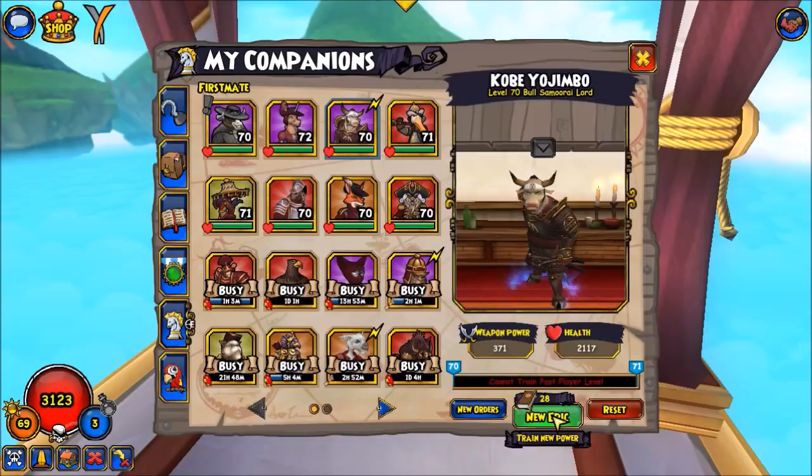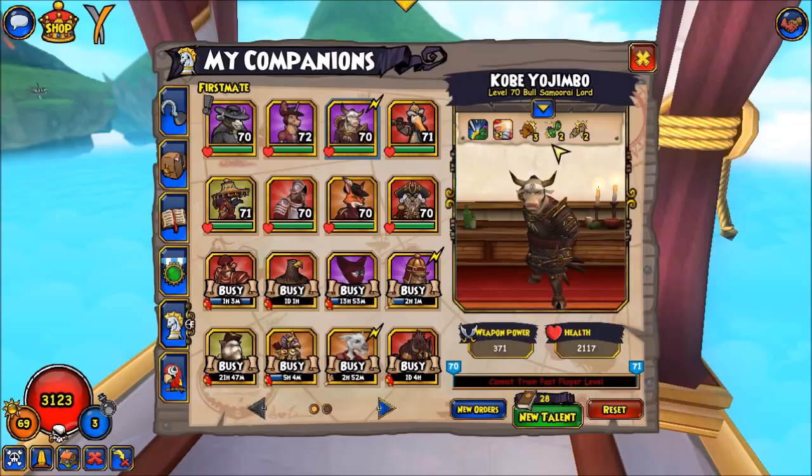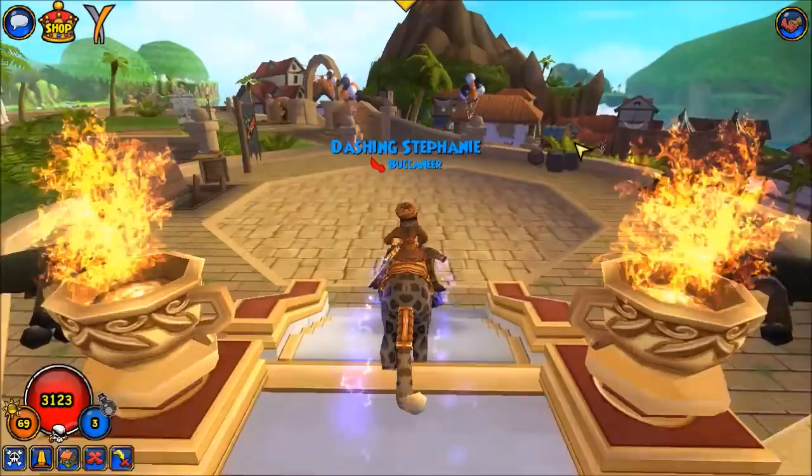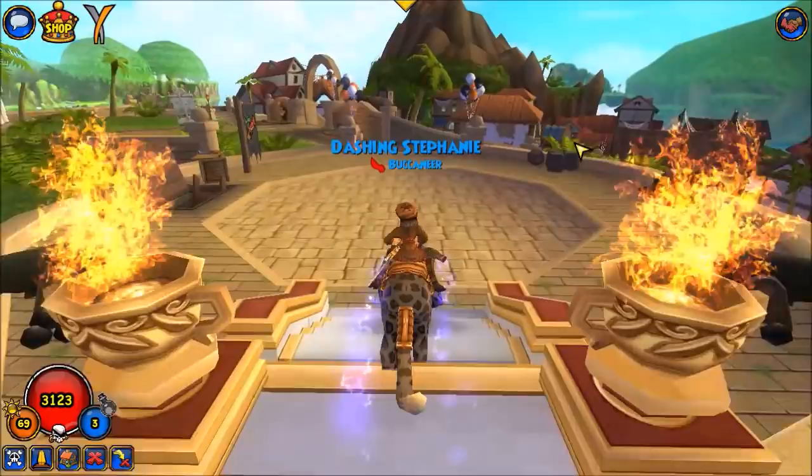It's just personal preference. Some people prefer Riposte too, but I think I'm gonna run this build for now and see how I like it. But yeah, that was a very interesting match — it's not every day that you see a buccaneer running an all-swashbuckler team, and a swashbuckler running an all-buccaneer team. So that was definitely very fun to do. Leave a like if you enjoyed this video, and thank you for watching.